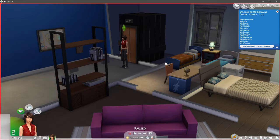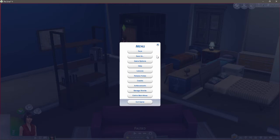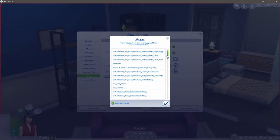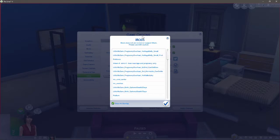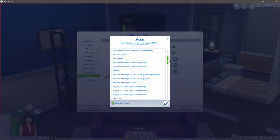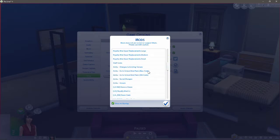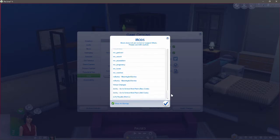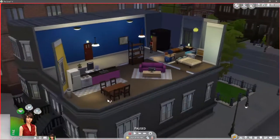I don't actually have any custom content, but I do have mods. I have the pregnancy overhaul - it doesn't change gameplay. I have teen marriage and pregnancy, though I don't think we'll need that since she's a young adult. I have MC Command Center but I won't use it. I also have the Go To School mod pack - I'll just send the kids to school without joining them - and the Royalty mod.